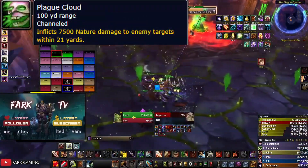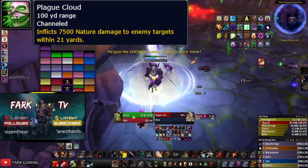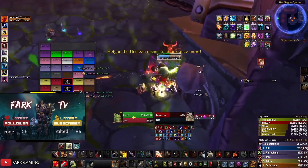There is an optional strategy where everyone stacks on the platform, rotates raid cooldowns, and heals through his damage — but it requires a specific comp and more gear. So if you're fresh or undergeared, you might want to do it the old school way and dance.